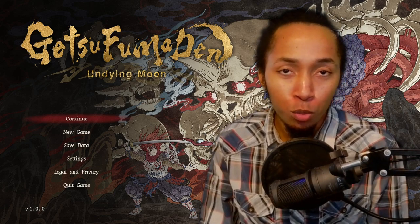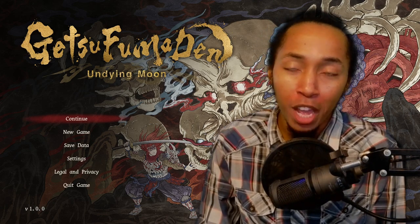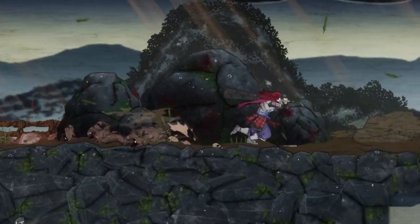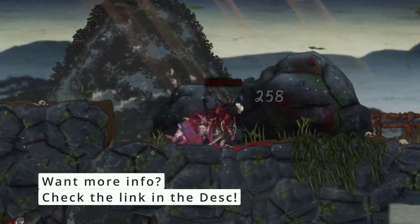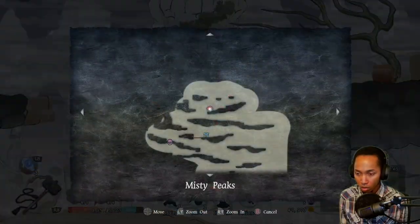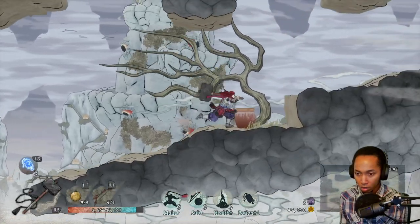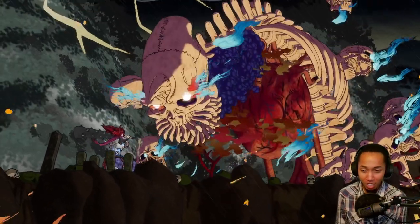Hey, what's going on everybody? My name is V.Mi and welcome to Getsu Fumiden Undying Moon 1.0 release. Getsu Fumiden is out now on PC and Nintendo Switch. This game combines the intense roguelike hack and slash action with a stunning dark fantasy world brought to life through the stroke of traditional Japanese art. Before we get started, I want to thank Konami and BuzzGuru for sponsoring this video. Thank you for choosing this channel to showcase this game.